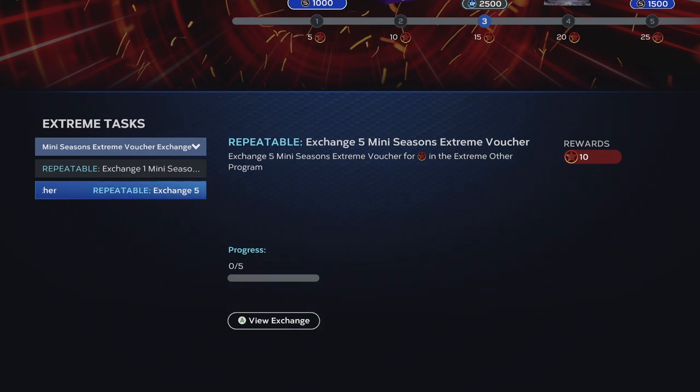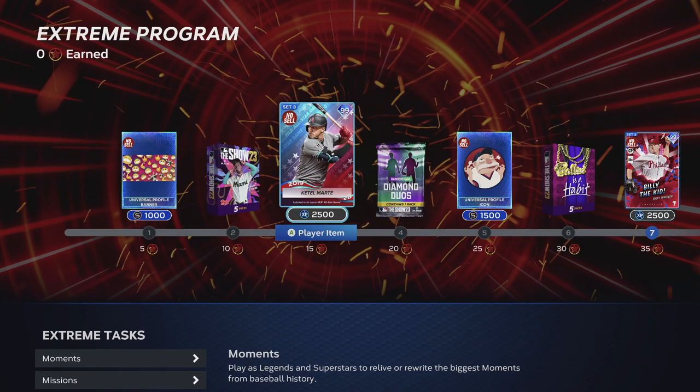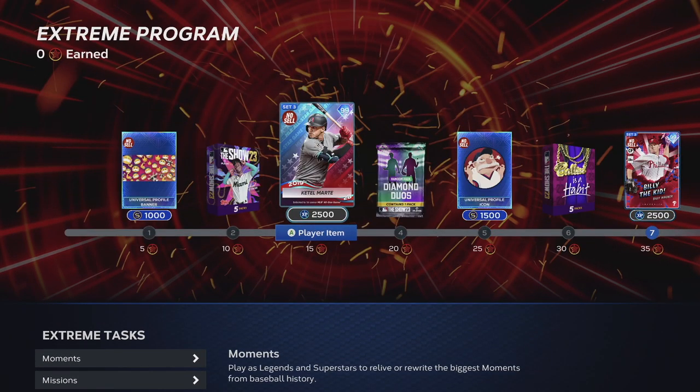Ten points on the timeline for five, and then two points for one. Who do I really want to get is this Catel Marty — he is 15 points. So you'll likely have to play an entire mini seasons and win the championship. Once you get to the playoffs you can drop the difficulty to all-star — it doesn't matter, you still get the five vouchers. But he's 15, so you'll need to win the mini series championship and win like 18 games or something like that.